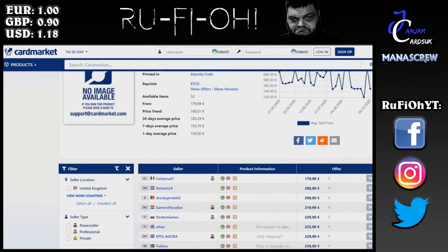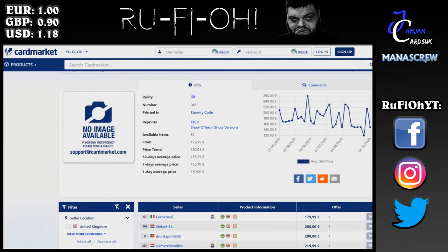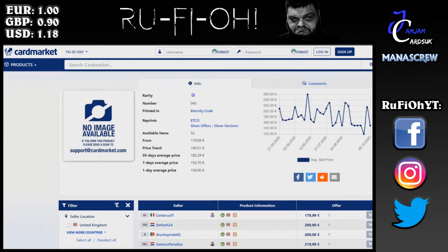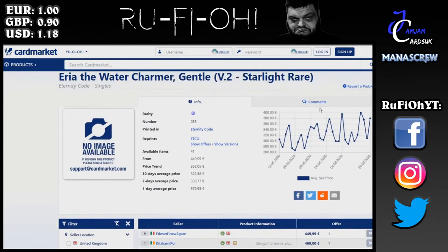Next up, 180 euros for a Trap Tricks card — I don't know anyone that plays this deck at all. The prices are all over the place; the price range is 160 euros however they are a minimum of 180, and that's only one at that price — the rest are 200 and above. Again, being a Starlight probably just keeps kicking that value up long term.